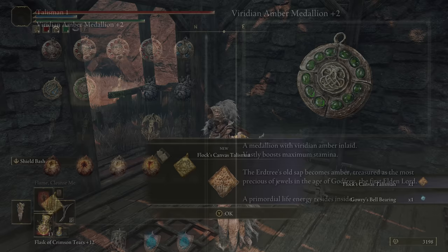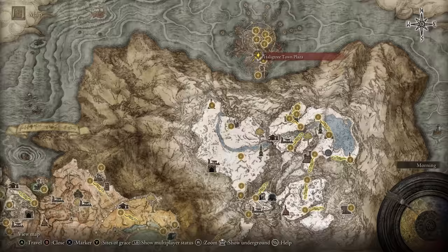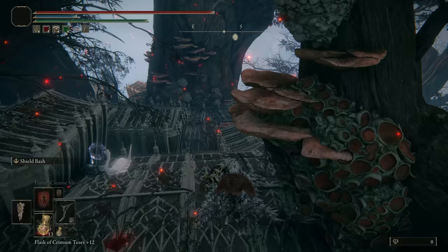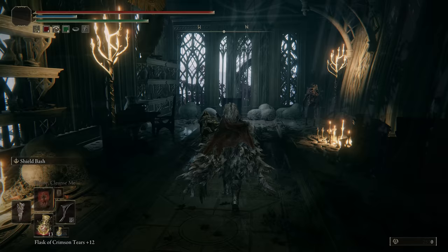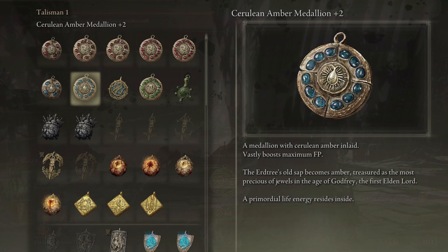To get the Viridian Amber Medallion plus 2, which increases your max stamina by 15%, you'll need to head to the Haligtree Town Plaza. Head along the rooftops, drop down past the first slug, and then turn around to jump into the room underneath the roof you were just on. In there you'll find a chest with that stamina-boosting talisman.